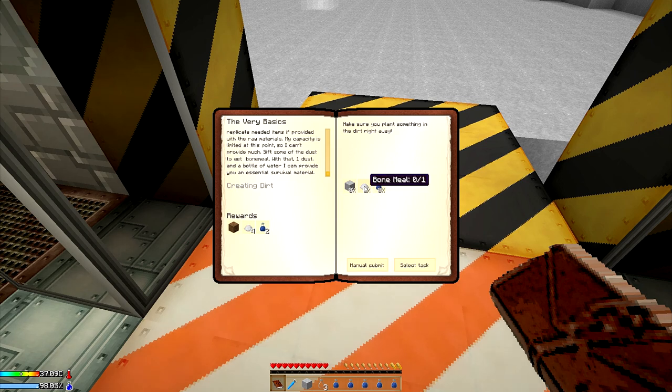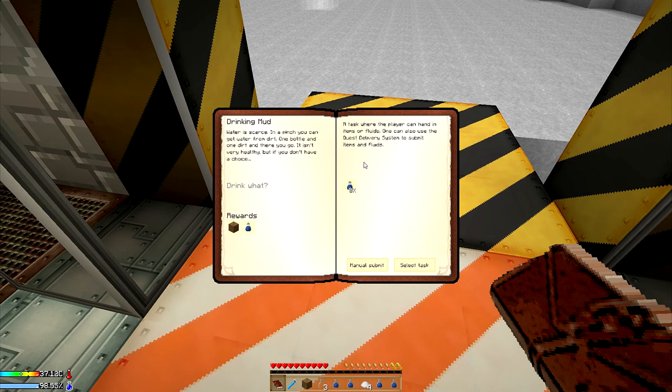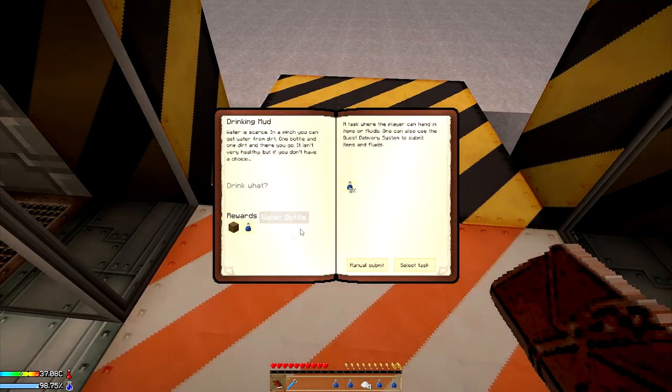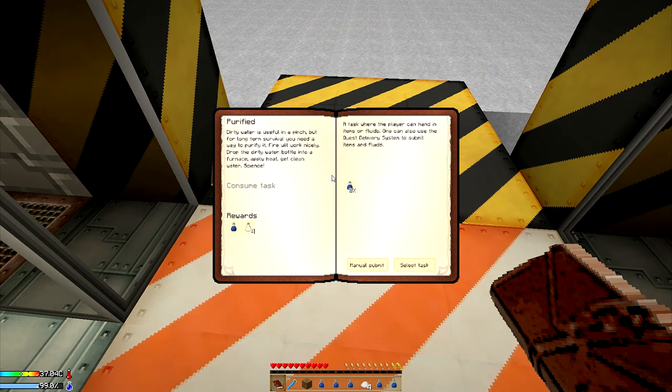Sifting dust will give you resources such as bone meal, among a bunch of other things. By claiming this reward we're going to get dirt. You can create dirt — we'll get into that later. What we want to use this first dirt for is to make dirty water, basically called drinking mud. You put a water bottle in and you can make dirty water. You can drink this — it's not as good as clean water — but you can also take that dirty water, put it in a furnace, and purify it to get clean water. So from dirt you can get water, and then purify it in a furnace to get clean water.